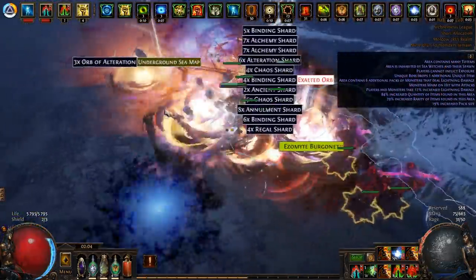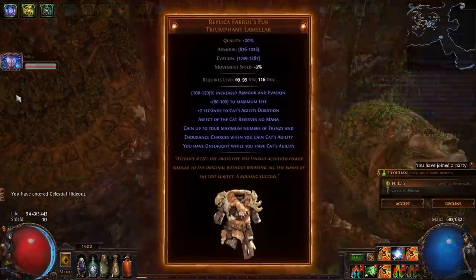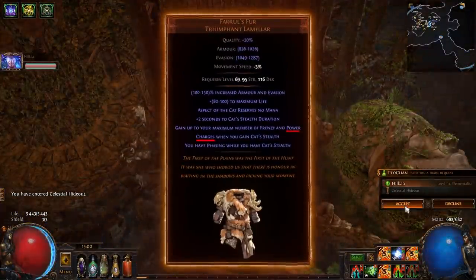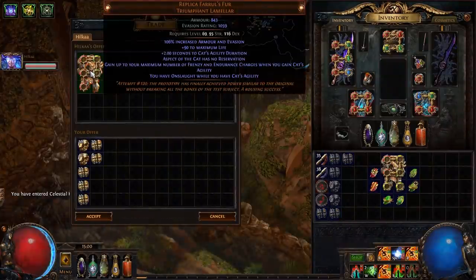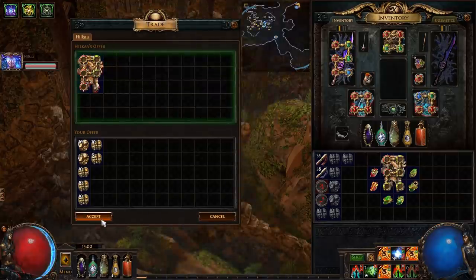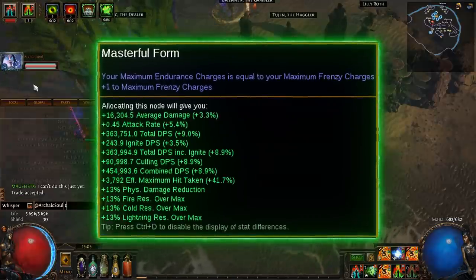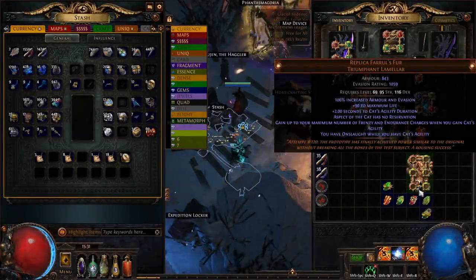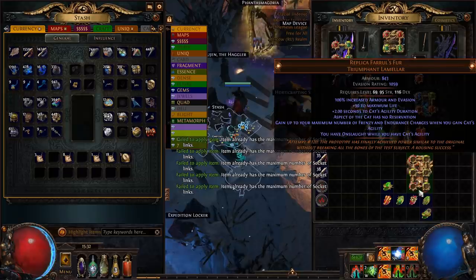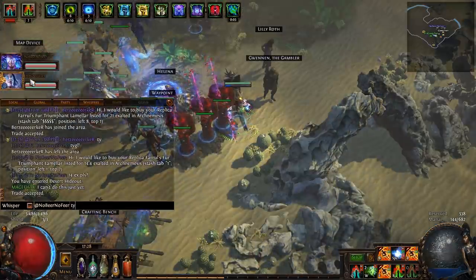So, trade after trade, I finally have some currency, and the first purchase is gonna be Replica Ferrell's Fur. Since I don't need power charges from Standard Ferrell's Fur because we can sustain it from Assassin's Mark. Also, these new 2 jewels with Masterful Form ascendancy give me plus 1 frenzy charge and tons of endurance charges. After a couple of fusings, I accidentally did a 6-link on a 0 quality armor — sometimes lucky. So I sold it and bought another one, because a second 6-link is useless for us.